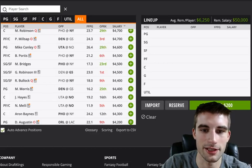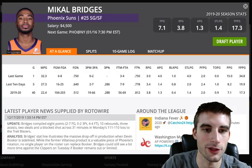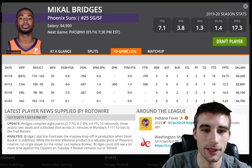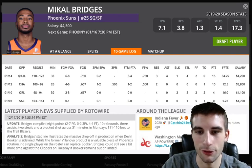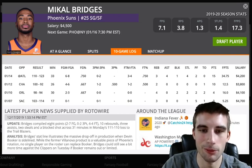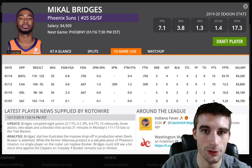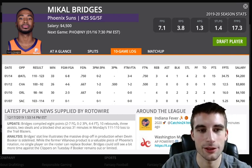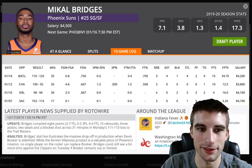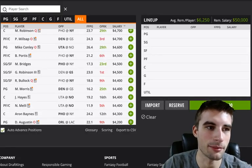You can also look at Mikel Bridges at $4,500. Kelly Oubre is going to be out tonight, which is a bump for Bridges. I'd expect him to get close to 35 minutes tonight. He had 33 minutes and 34 fantasy points in the last game. He's a low usage rate guy at only 12% with Oubre off the court, but still nearly 0.8 points per minute. At $4,500 with 35 minutes expected, I think he can easily pay off his salary — certainly on my radar.